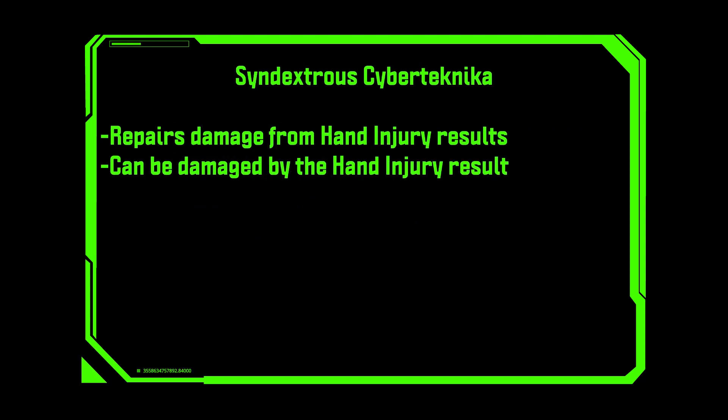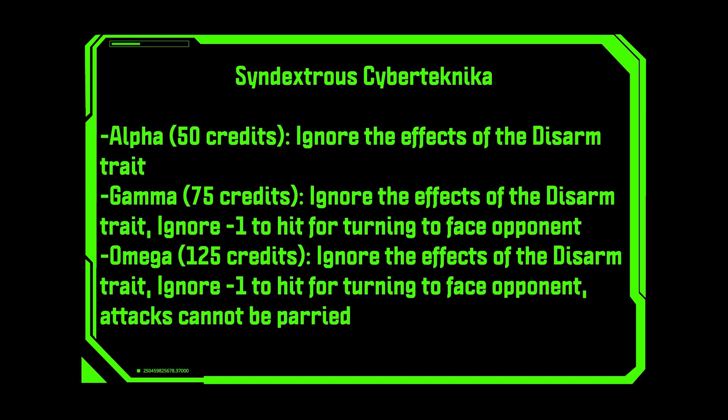Next up, we have Cyndextris CyberTechnica. These are for repairing hand injury results and can be damaged by hand injury results. At the Alpha level for 50 credits, you ignore the effects of the Disarm trait. At the Gamma level for 75 credits, you ignore the effects of the Disarm trait and you ignore the minus one to hit for turning to face your opponent. And at the Omega level for 125 credits, you ignore the Disarm trait, the minus one for turning, and your attacks cannot be parried.